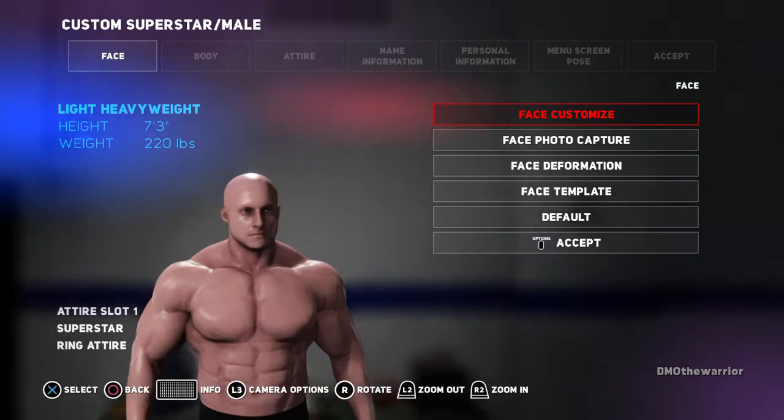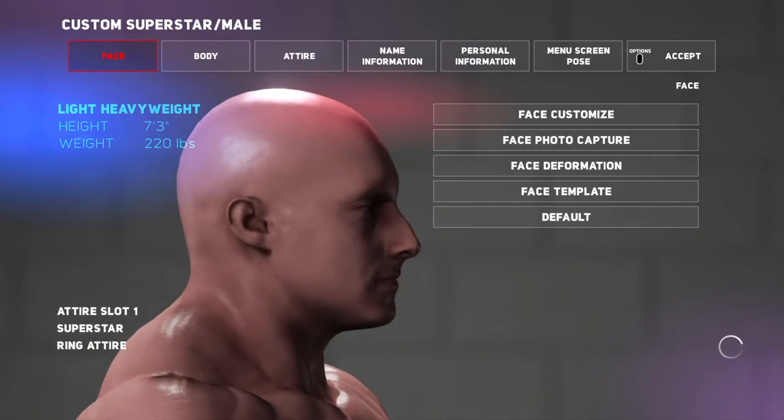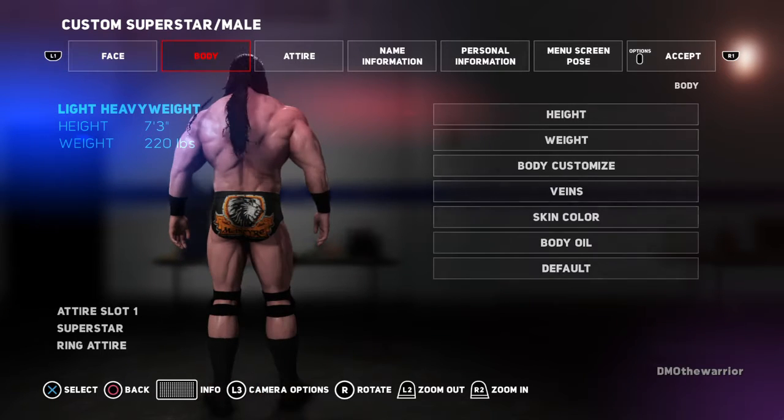So we're gonna get into how he was made — basically just this face template, then make him 7'3", 220 pounds, and make him as ripped as possible.